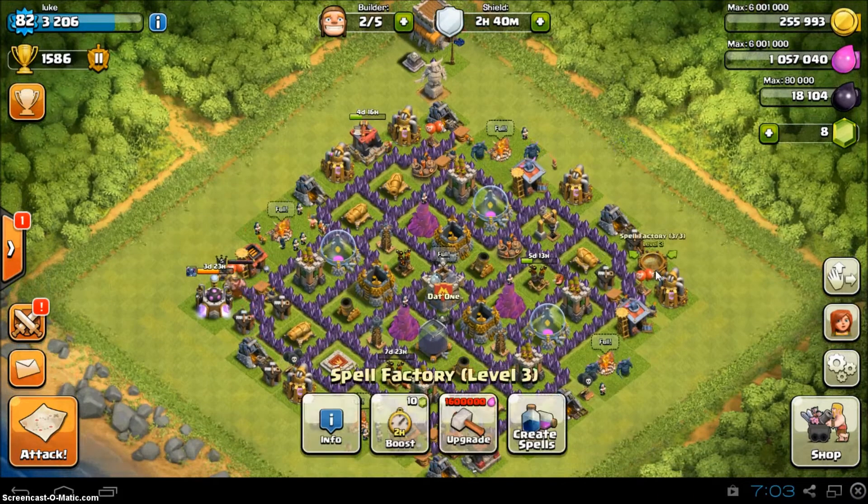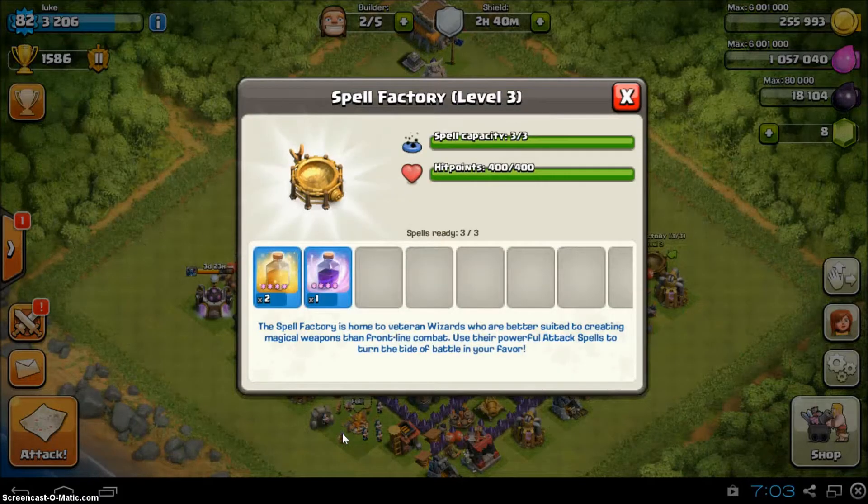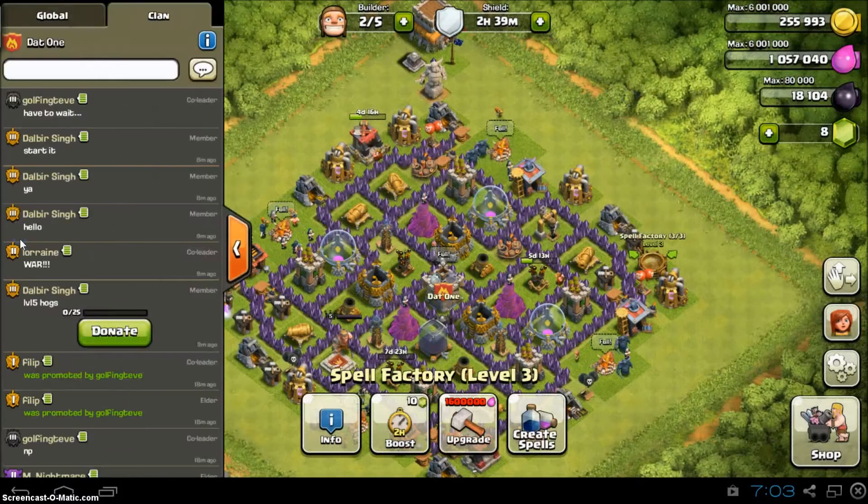In the spell factory you can have a mixture between heal and rage. I like 2 heal and 1 rage, sometimes 2 rage and 1 heal, or whatever. I don't know what things to add if you have 4 troop spaces.